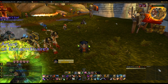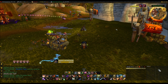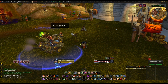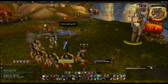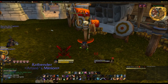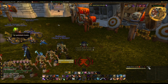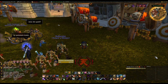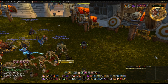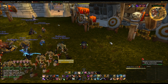Omen also helps with raiding because it shows you the aggro on each boss. If I was targeting a boss it would show up how much aggro each person has - it would say the tank at the top. It doesn't really help as much anymore, but if your tanks are struggling with aggro then you know when to use Feint or Vanish and just remove your aggro completely.